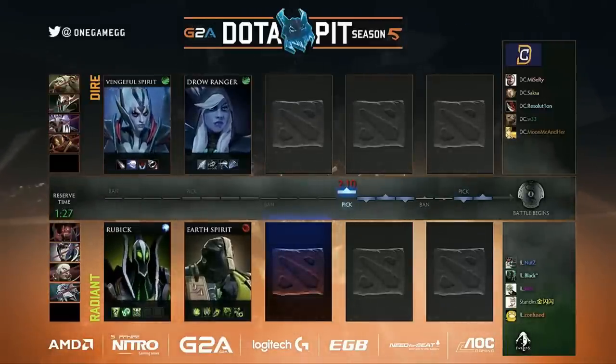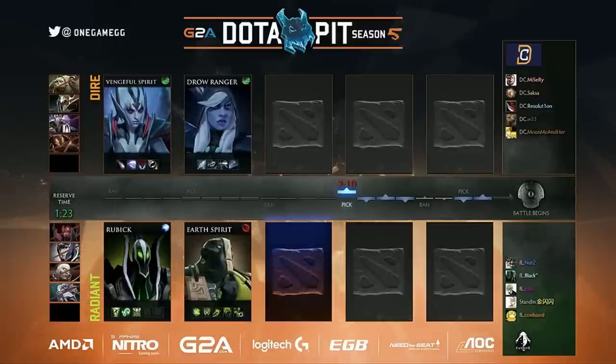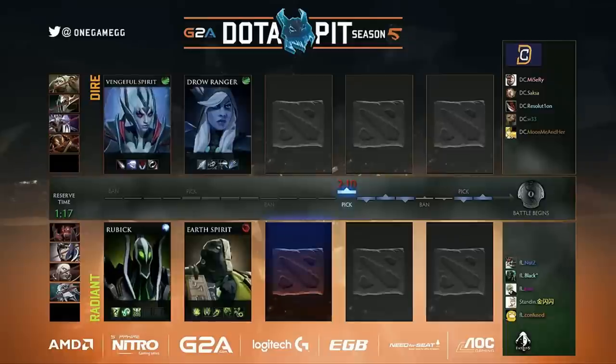They should probably go for Ice's hero. I think saving Black's hero is decent because they have multiple options. They have the Lifestealer and the Jug. I think those are the two best just to get in Drow Ranger's face. You already have a kind of a vehicle with the Earth Spirit in that manner to get on top of the Drow Ranger.